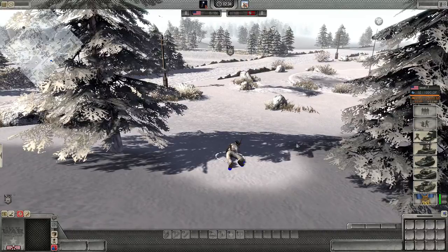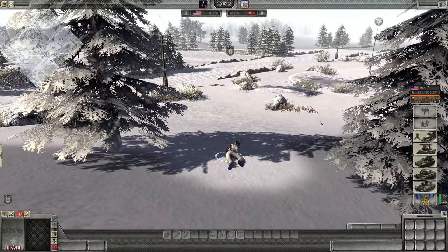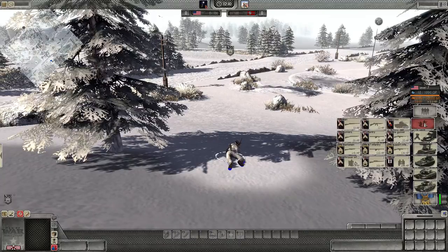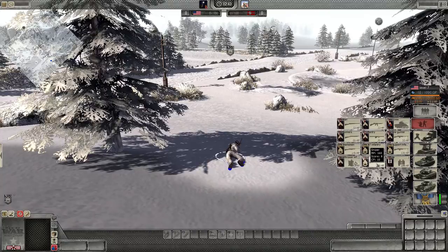The sniper is a very good unit at picking off infantry in one shot. To purchase a sniper, on the right, the second button from the top is the specialized soldiers button. When I click on this, it will expand. Then the center bottom icon is where I purchase a sniper.